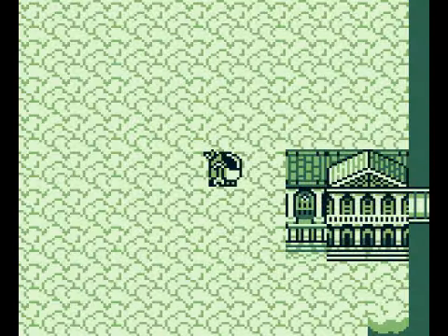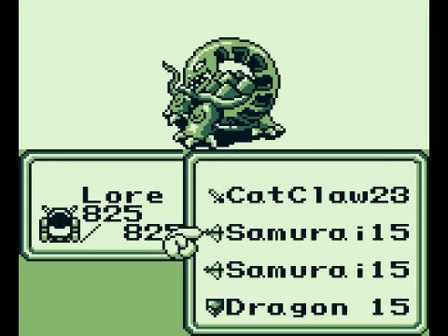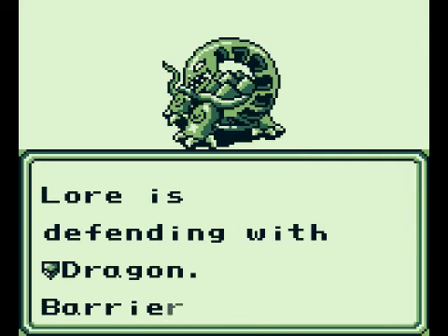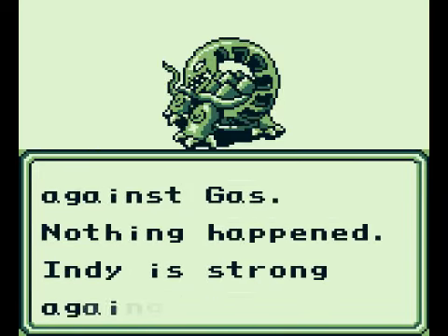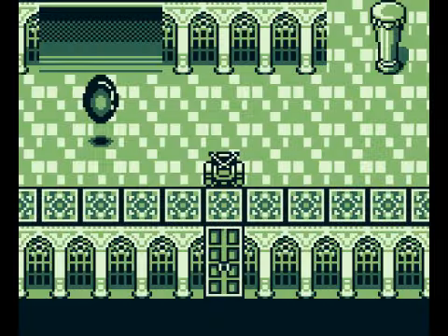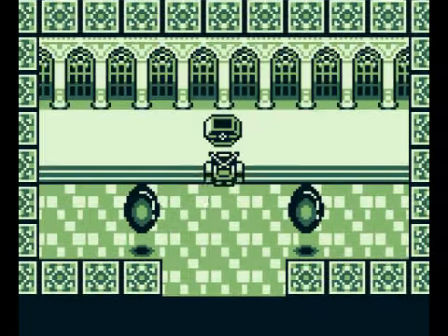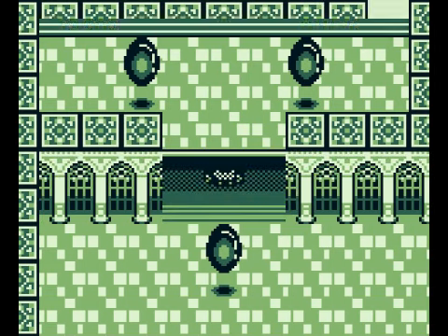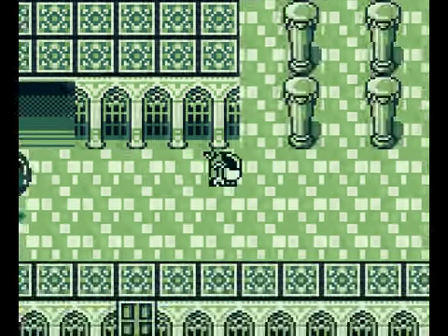Let's check out this place — I've been talking about it for quite some time in previous LPs. This is Valhalla Castle, if you didn't know, viewers. I guess you can imagine whose house this is. The thing that really freaks me out is this is the Game Over music playing in the background. Just weird, you know? Anyway, we gotta go east, then south. Dinosaurs, just like all their other cousins, weak to ice.